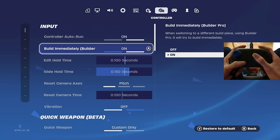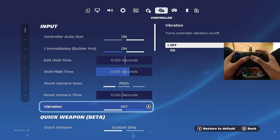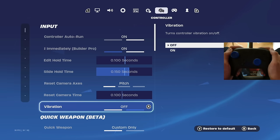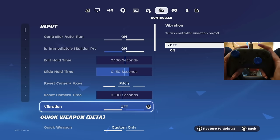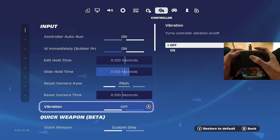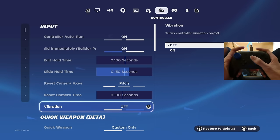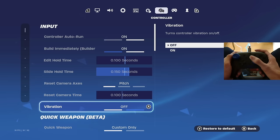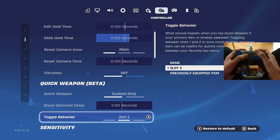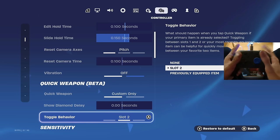Controller auto run — be sure to have this on. Build immediately — on. Vibration — be sure to have this off. When you're getting shot at, it vibrates your controller which is uncomfortable, and it already shows on your screen. I've also heard it can mess with your aim, so I recommend having vibration off.